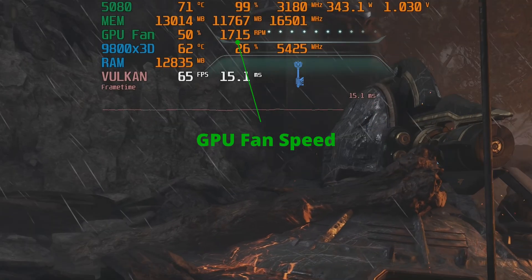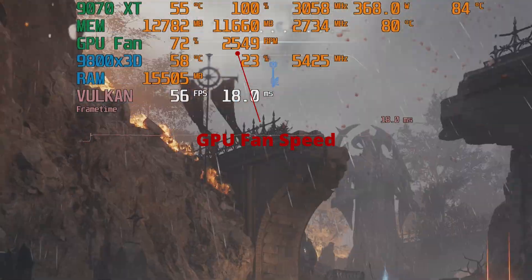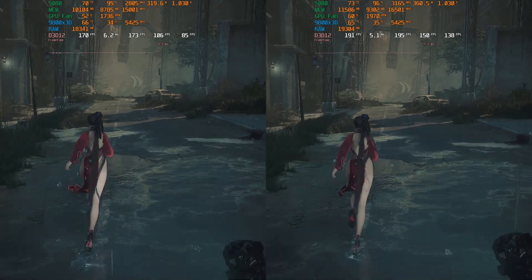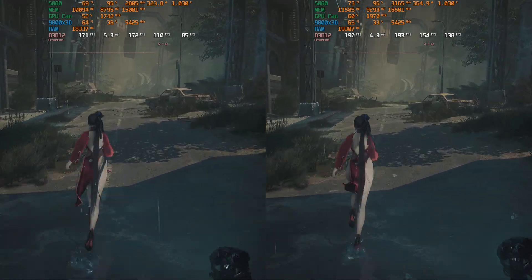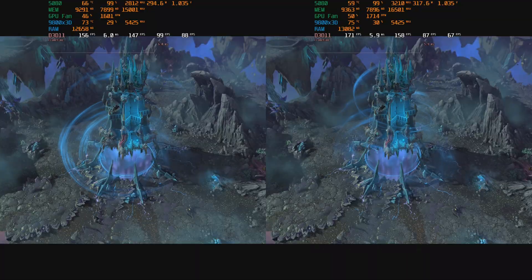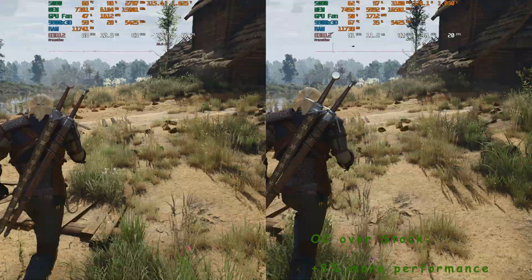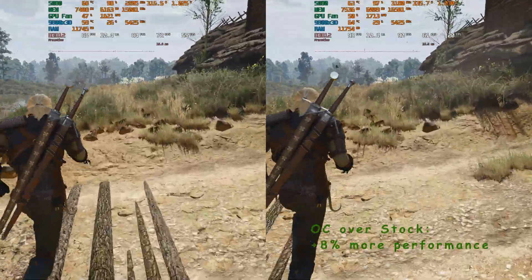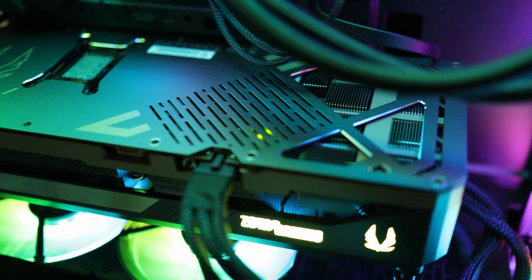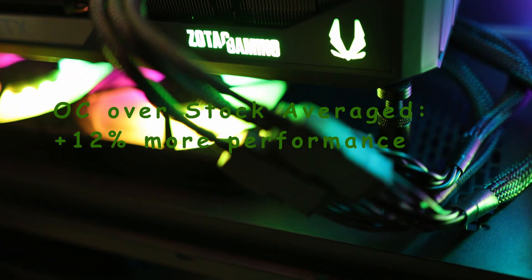On both GPUs, I used a more aggressive fan curve in order to maintain higher clock speeds and reduce any chance of thermal throttling. When it comes to the performance improvements over stock settings, the 5080 saw a 13% performance increase in Stellar Blade, an 8% advantage over stock in Warhammer 3, and an 8% uplift over stock in Witcher 3 where RT was enabled, just to name a few games. Overall, the 5080 has seen on average a 12% performance uplift versus stock.